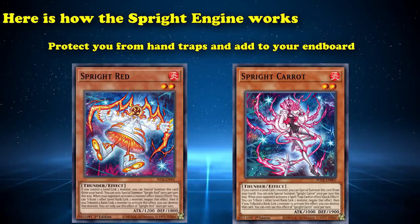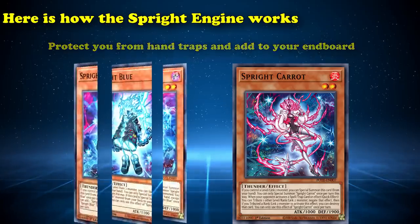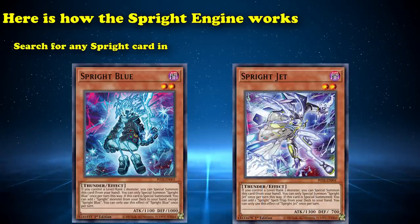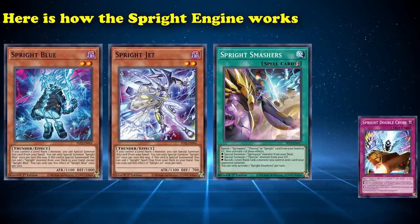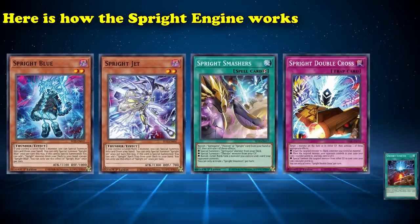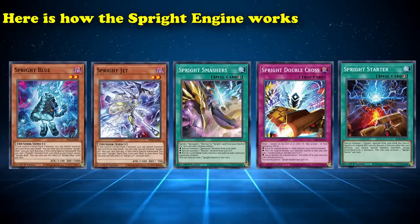Red and Carrot protect you from hand traps and add to your end board, since Red can negate monster effects and Carrot can negate spell and traps. Meanwhile, Blue and Jet search for any Sprite card in your entire deck upon their special summon. Blue allows you to search for any Sprite monster, and Jet allows you to search for any Sprite Spell or Trap, usually a Sprite Smashers or Sprite Double Cross to strengthen end boards, or Sprite Starter if you need access to more level 2 bodies.